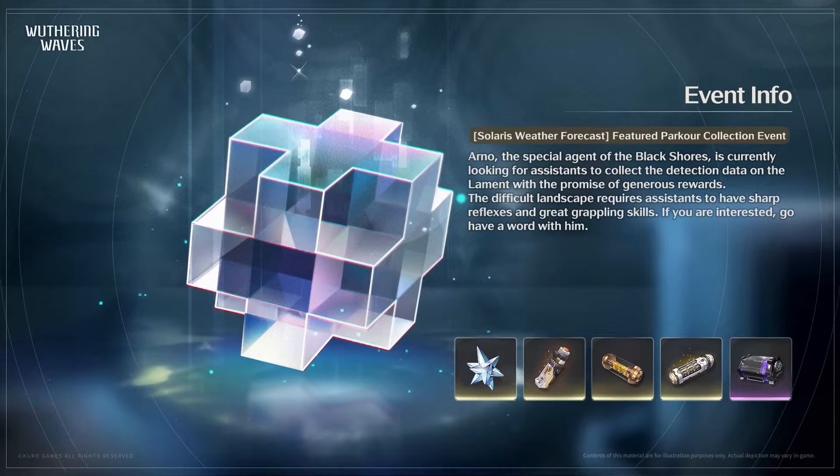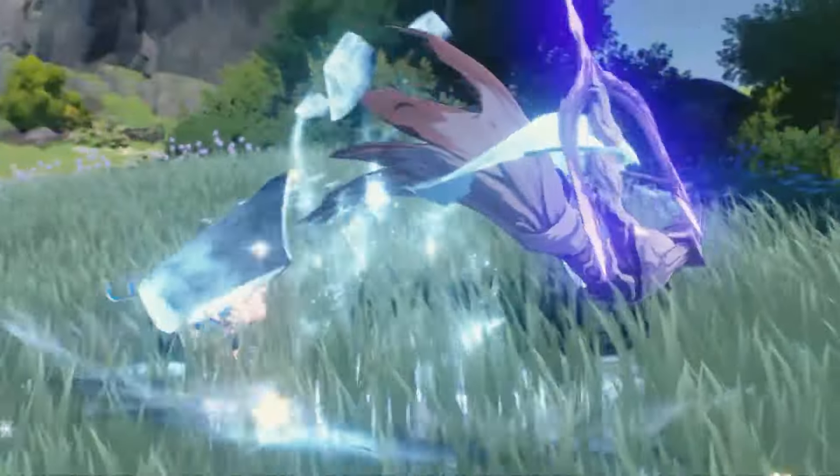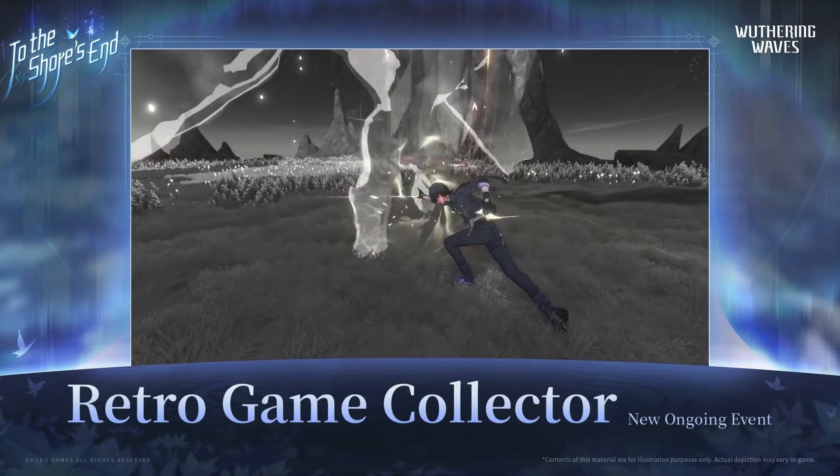The seventh event is Solar's Forecast, a parkour collection event where you will be challenged to claim rewards. The eighth and last event is Retro Game Collector — you will face 5 total enemies and each enemy will give you 3 treasure chests.